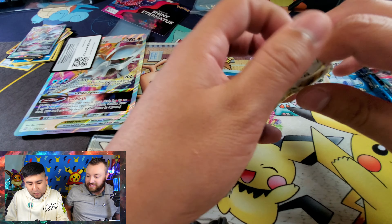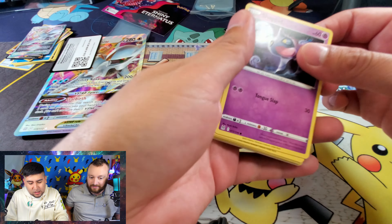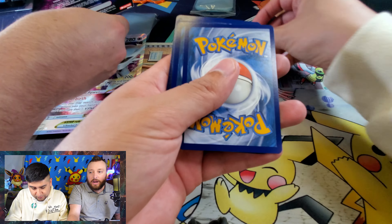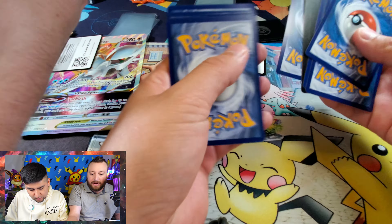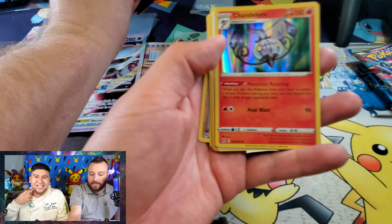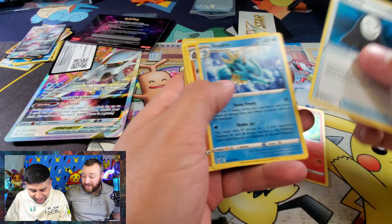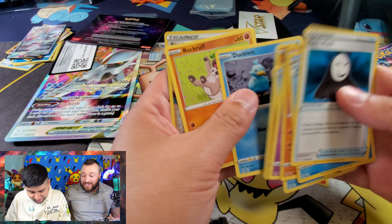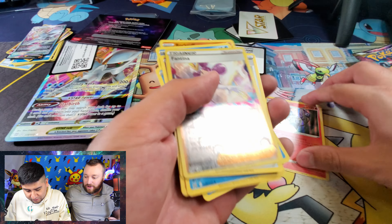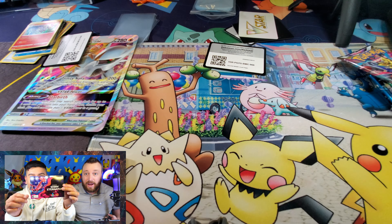Opening up the next Lost Origin. We are going to do a giveaway today — we are going to be giving away a shiny Eternatus from GameStop. We got a Chandelier. Let's check out what that reverse holo is — Fantina Trainer. Very nice, beautiful card.